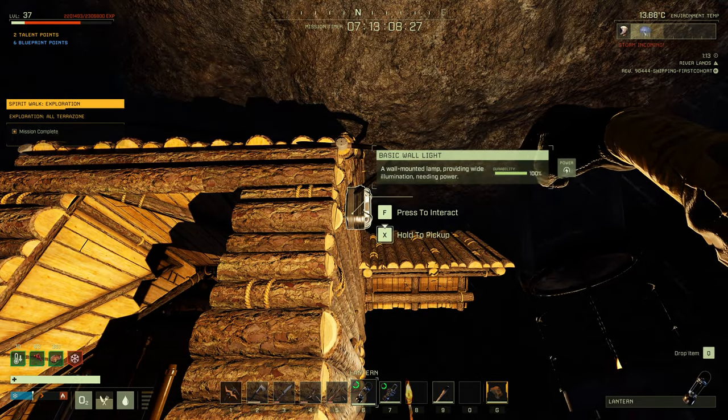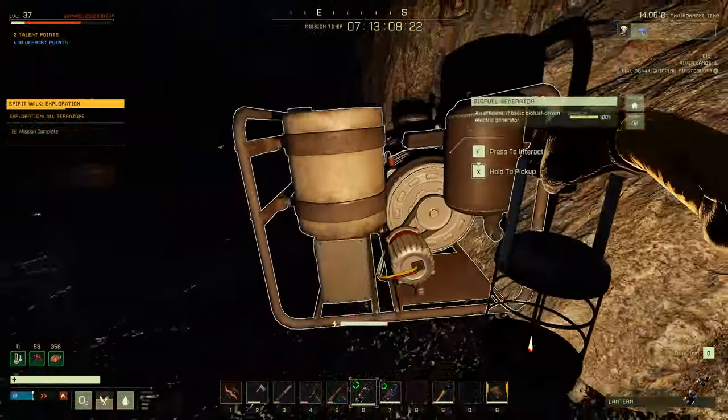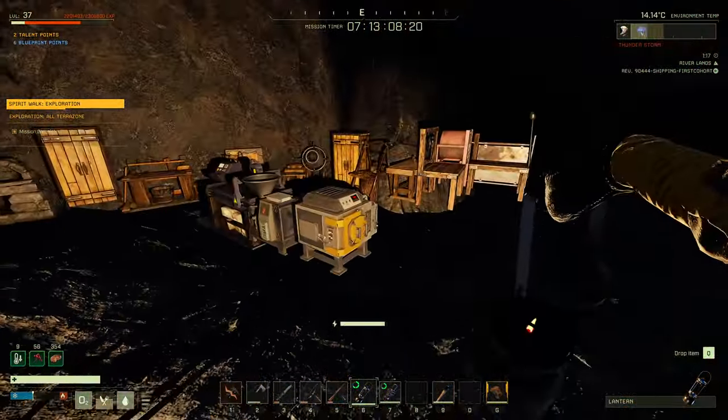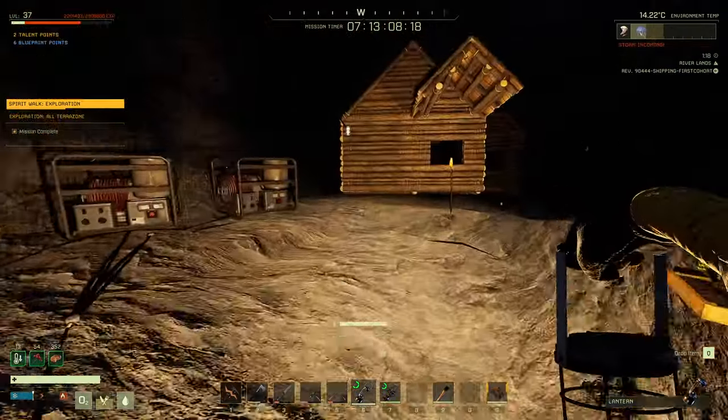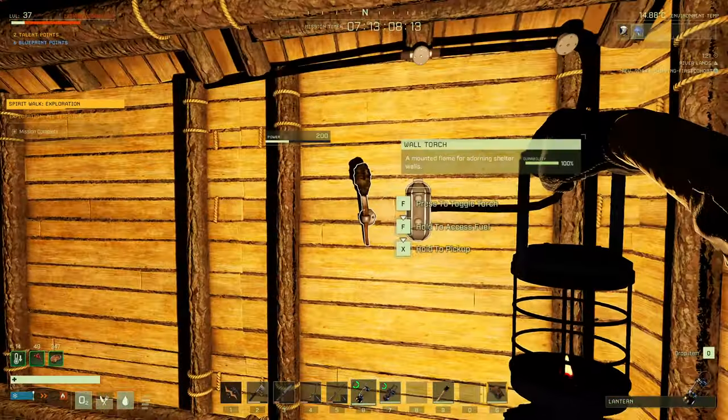For these basic electric lights, you need power. I've got a second biofuel generator here, but you will need a separate biofuel generator if you have an electric furnace and a material processor hooked up to one — you'll need two. Let's move inside.